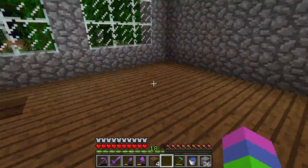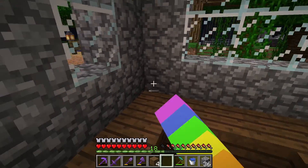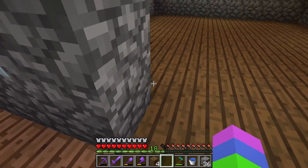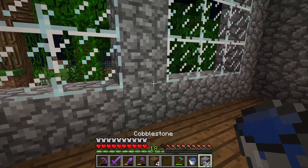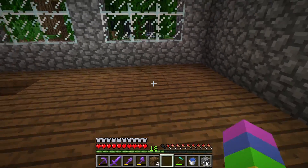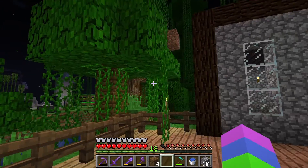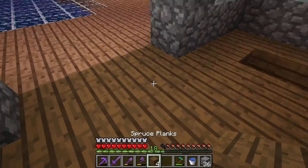Over here is going to be like my soul speed path area. Eventually I'm going to make those paths - if you don't know what they are, basically if you have depth strider and soul speed on your boots, you can go swimming in a one block tall area. And you can have dolphin's grace if you trap some dolphins. And if you have soul soil under it, then you get all three effects at once: depth strider, soul speed, and dolphin's grace. Then you go like a thousand blocks per second - it's even faster than boats on ice. It's just a really good way to travel, so this is gonna be like my hub for all those paths when I make them.